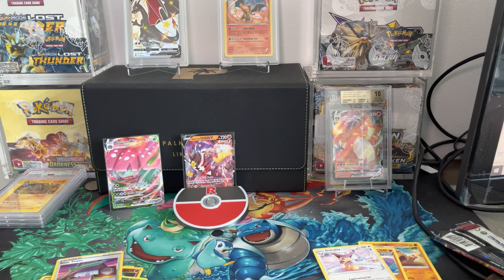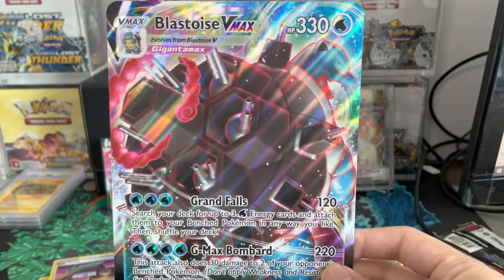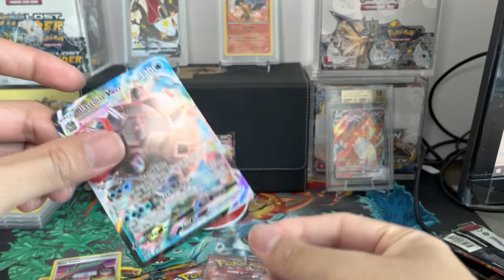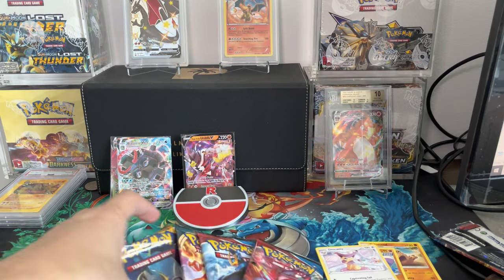The Blastoise box is next. We'll go ahead and show the promos for that because it is a Blastoise — maybe Blastoise will give us something better. You never know. Still the same packs from a set perspective. What's cool is they give you the Blastoise sleeves, Blastoise VMAX as the jumbo card, and let me show you the Blastoise VMAX promo card right here. Beautiful looking artwork right there — that is gorgeous. They did really, really well with these promos.